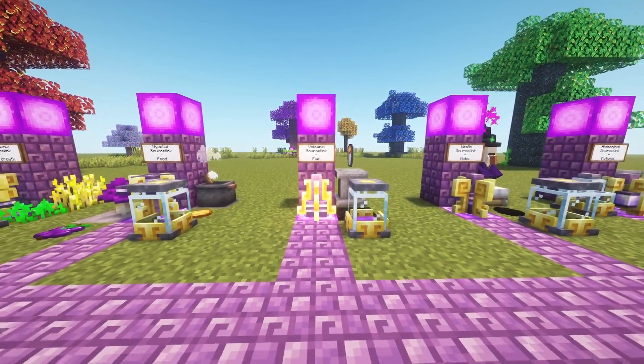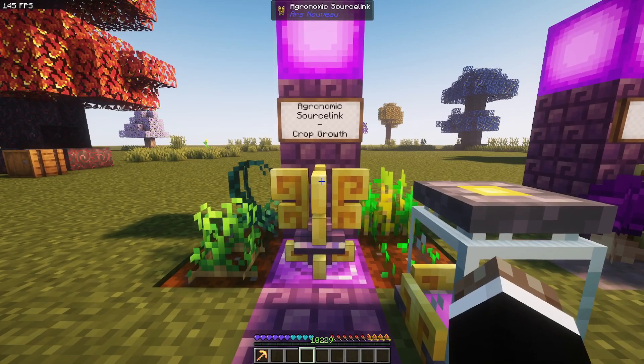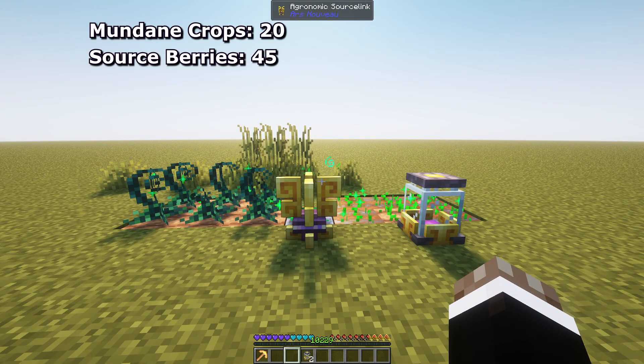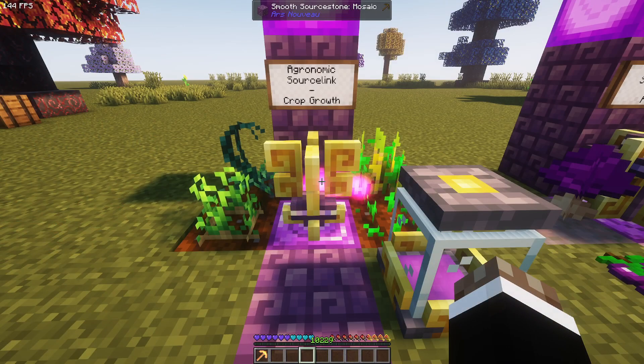Here's all you need to know about all five sourcelings and how to automate them. The first and cheapest option is the agronomic sourceling. It will produce 20 source every time a crop advances to the next growth stage, and 45 in case it's a sourced berry. Not the fastest option, but okay for the early game.